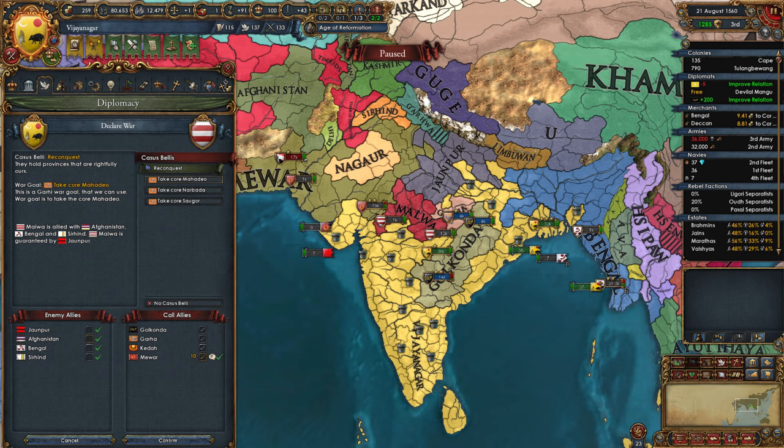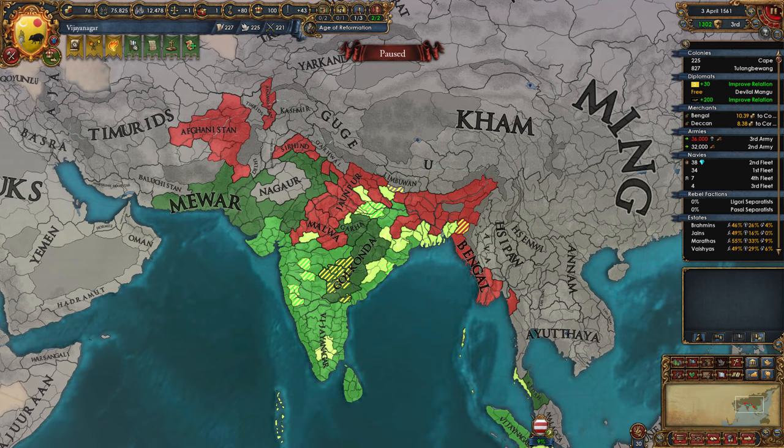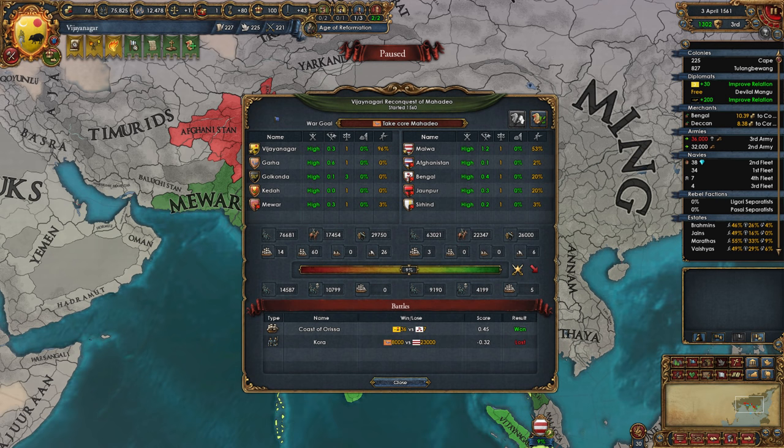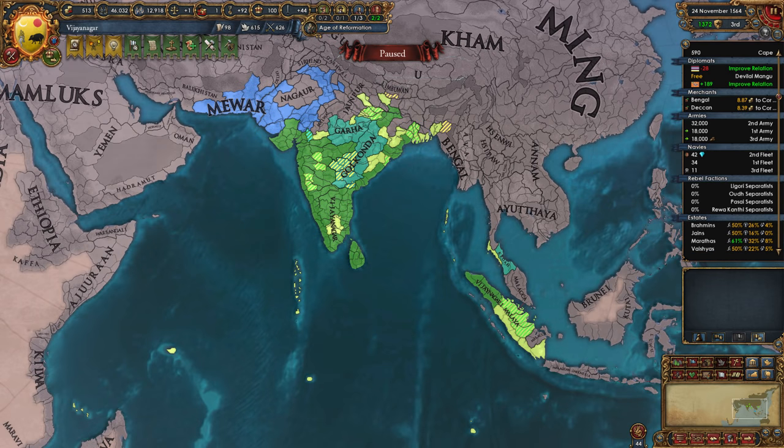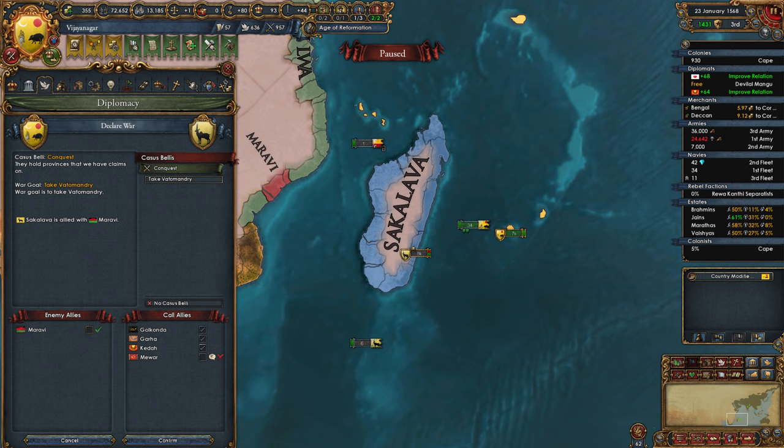Finally, in 1560, I was ready to attack Malwa. They were allied to Janpur, Afghanistan, Bengal, and Sirhind — that is a lot of allies — so I had to call in my ally Mewar as well. We were fighting a lot of nations but we still had a larger army. I peaced out Janpur, Bengal, and Afghanistan for some money. Then I took 100 war score provinces from Malwa again, and gave them all to my new vassal Garha. AE was a bit on the high side, so I changed directions and this time expanded in Africa by attacking the Madagascar natives, taking 100 province war score from them. All these provinces, along with some islands in the Indian Ocean, were added to the trade company.